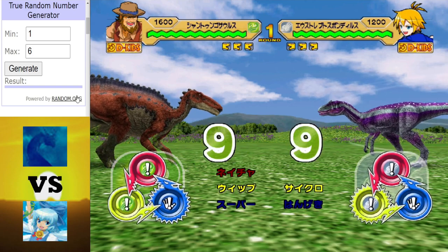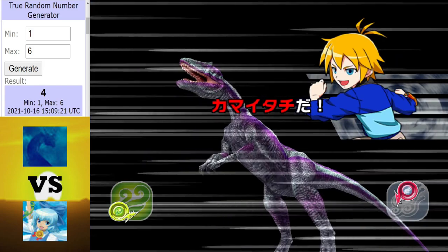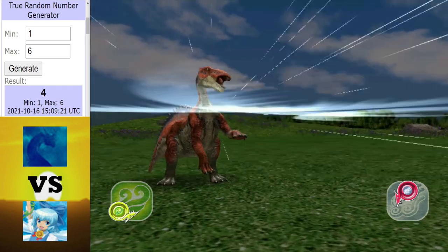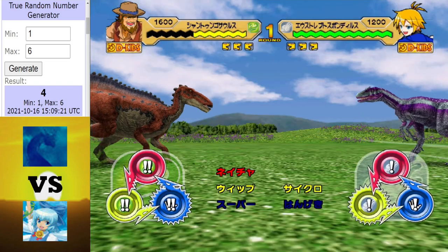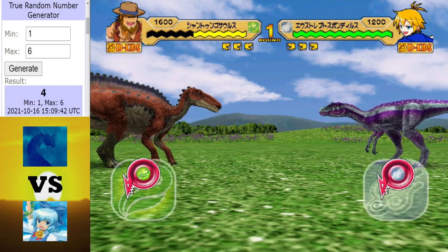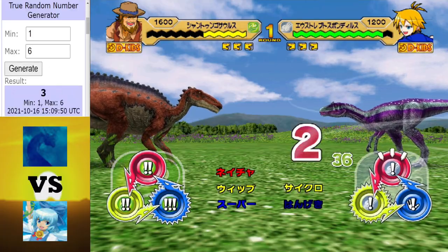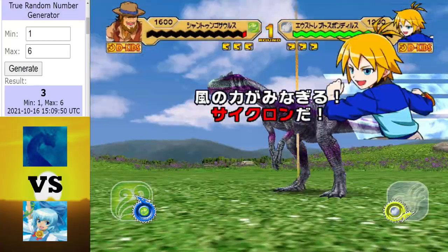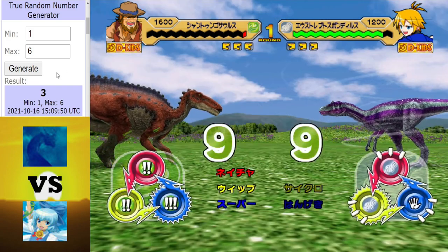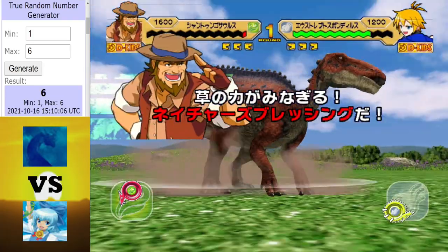Remember the matchup where a certain someone had the type advantage over this guy's whole team and it didn't matter — though they did get really lucky. A Biting Wind off the bat — good start, best possible start for Cerno. That's pretty much a hit that would be a crit from the Shant. Ties don't really favour either combatant as neither has moves to take advantage of ties. The Shant went for the crit, the Eustreptospondylus said no, and what a start from Cerno — a Cyclone as well. The type advantage is an absolute killer. The Shant does get off a hit, but hardly a scratch.